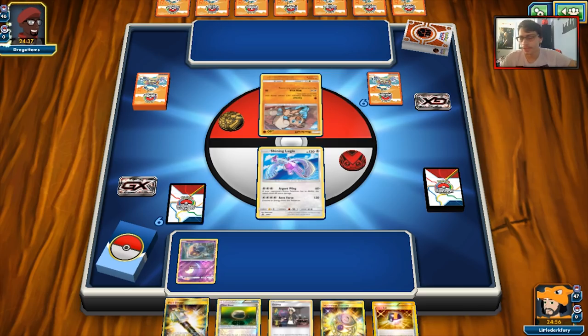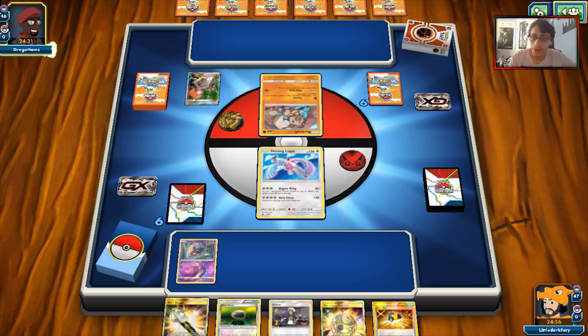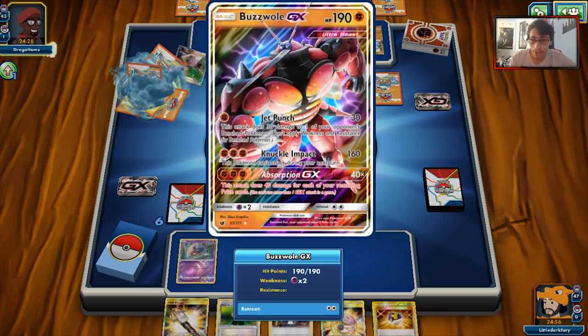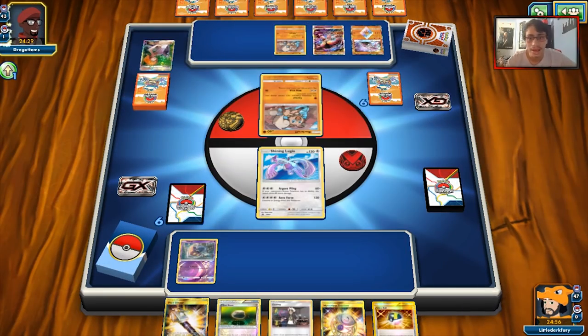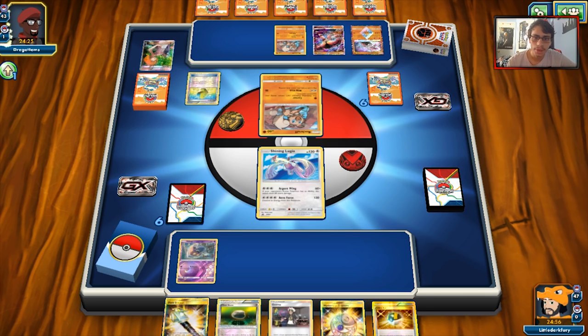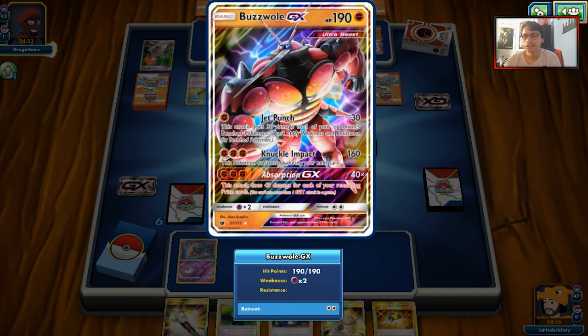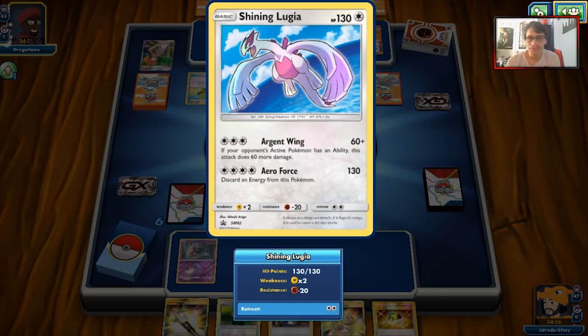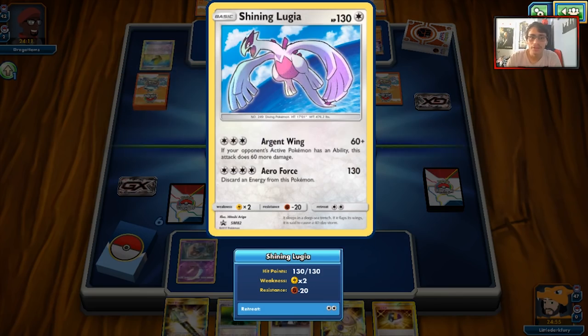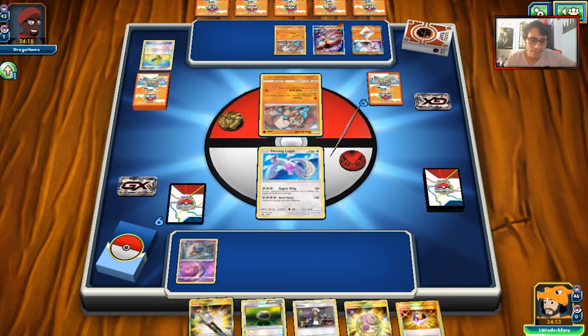We don't need to Brigette — we can just Sycamore and get two Inkays. Our opponent opens with Rockruff and is going first, which is unfortunate. They're doing Brigette, which is interesting because BuzzRock doesn't typically play Brigette. Jab Punch is going to do less damage, and Knuckle Impact may not even knock us out with a Fighting Fury Belt on. But Buzzwole doesn't have an ability, so it won't count for Lugia's bonus damage.